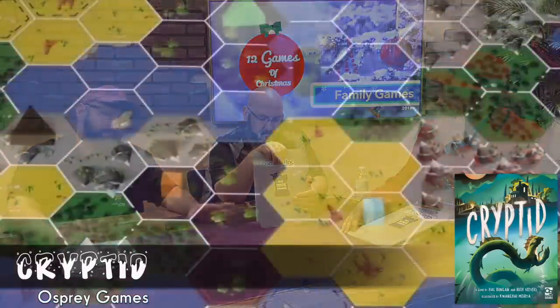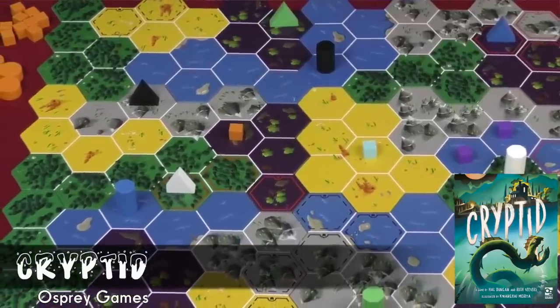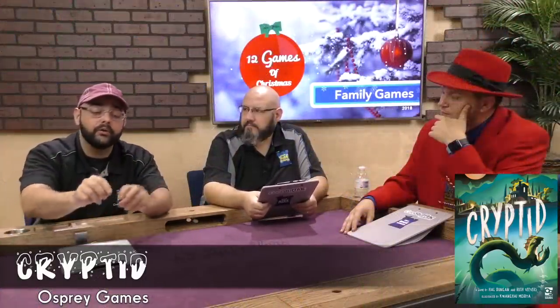If during Christmas time you want to sit down and solve some puzzles and do some deduction, then Cryptid is a good choice. In this game you are trying to figure out where a mysterious creature is on a board made up of different land types with different monuments. Everybody has partial information as to where this creature dwells, and you're putting out guesses and trying to deduce as the other players tell you what they know — so that you can figure out exactly the one spot that creature is in. The theme is fairly pasted on, but if you want to solve a deduction puzzle, Cryptid is my pick.